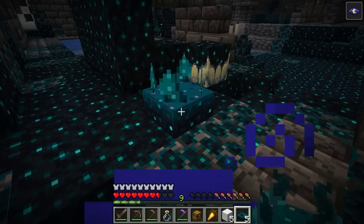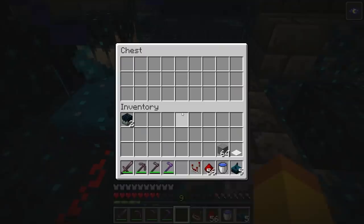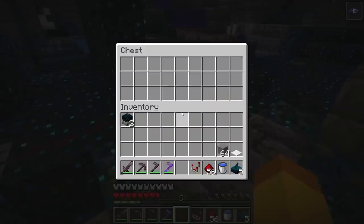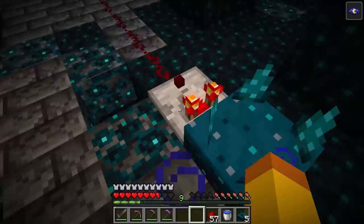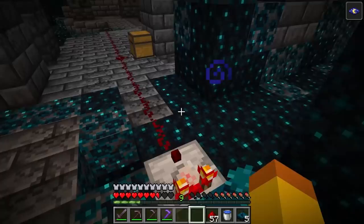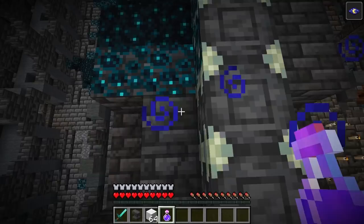The skulk sensor will detect vibrations within a 9-block radius and emit a redstone signal. Vibrations can be a lot of different actions like walking, placing blocks, destroying blocks, or opening containers. Vibration strength ranges from 0 with sneaking to 15 with opening a chest. The redstone signal the skulk sensor emits depends on the distance from the sensor and the vibration — the farther the distance, the weaker the signal. A comparator facing out from the sensor will give a redstone signal based on the vibration type and will output the same signal regardless of distance. The skulk sensor can also be waterlogged, which makes it silent but allows it to still emit a redstone signal.